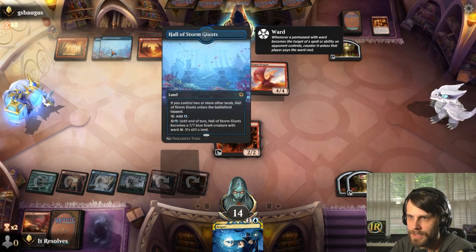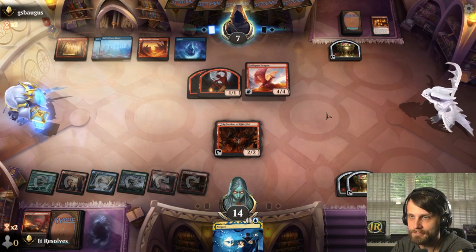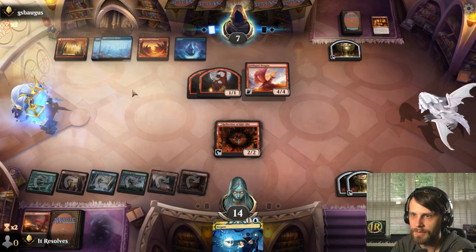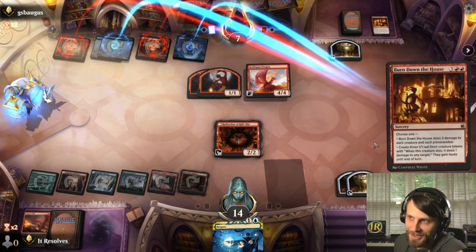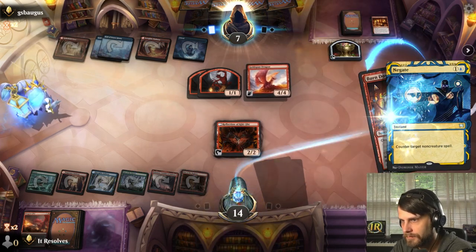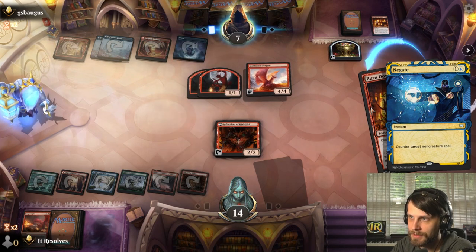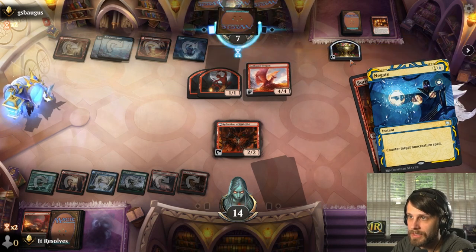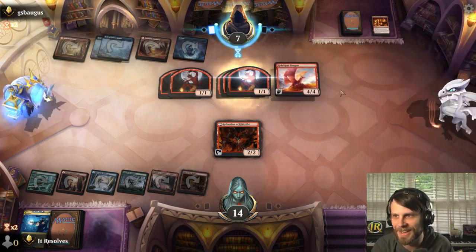This creates two, so two, three, four, five, six — they can activate it. So this is not actually a three-turn clock. 100% negating that. Really glad they went for that and not just the Hall of Storm Giants. I don't know why they wouldn't have just gone for the Hall. Do they have a Negate of their own? Ha — fair enough, you got me. That's really good.